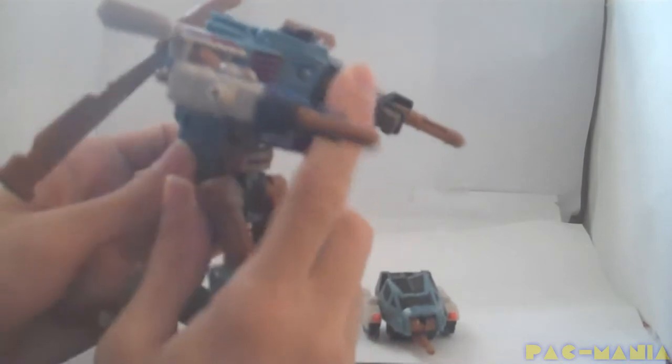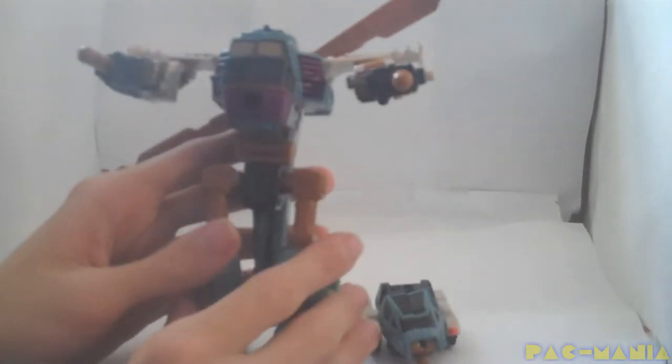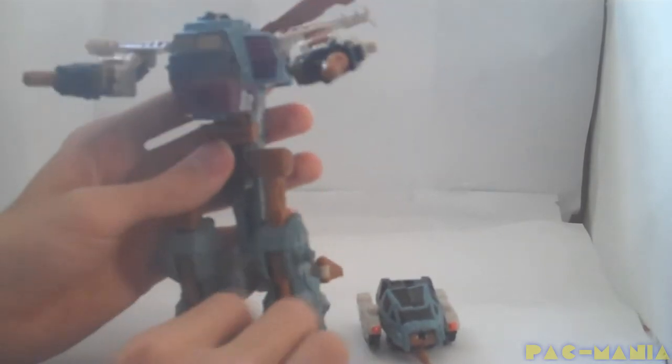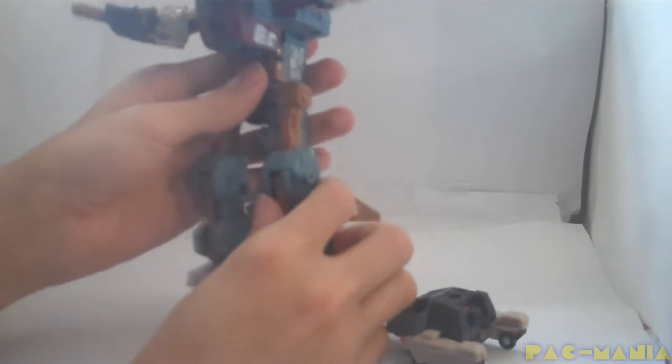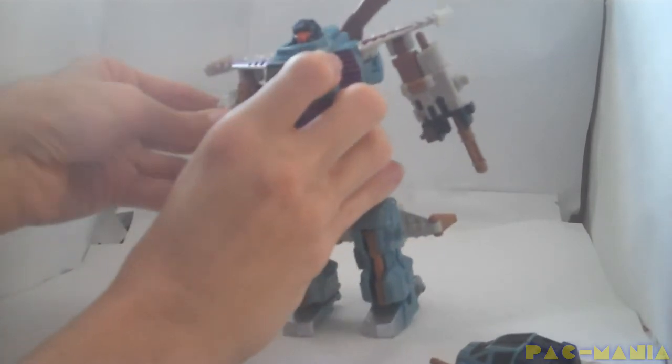And now on to the transformation. We're going to pop the Minicon off. You unfold the legs and twist them. These guns, as I said before, become heels. Then you're going to take the chest of Cyclonus and pop it down — that creates a crotch, so to speak. Then you lift up his head, and that is about it. Also a good idea to put the arms down.